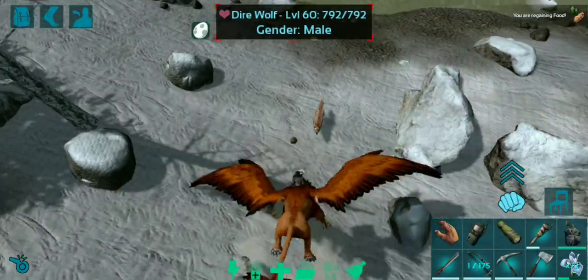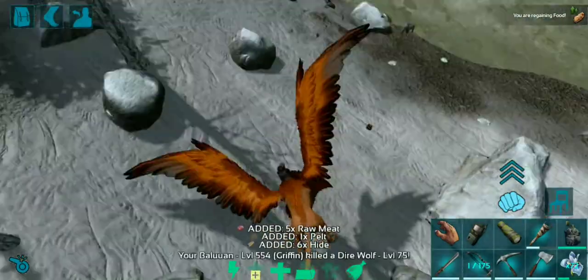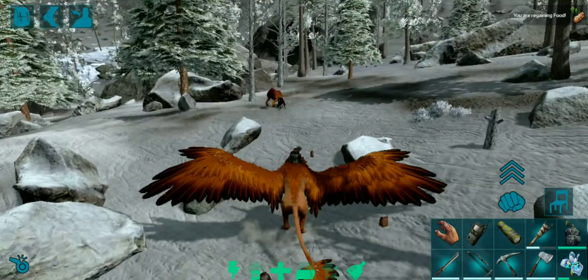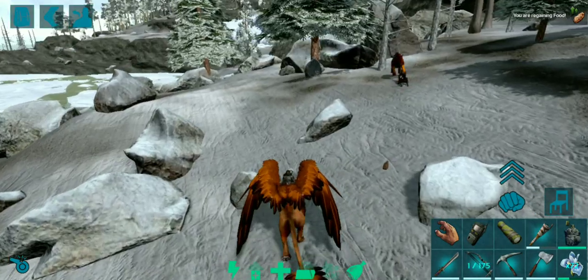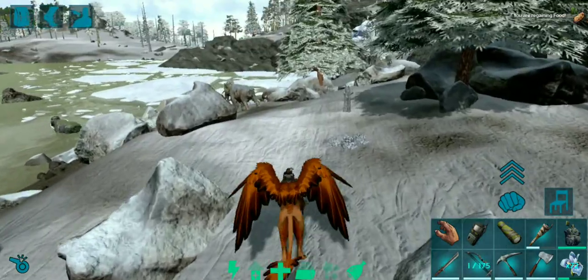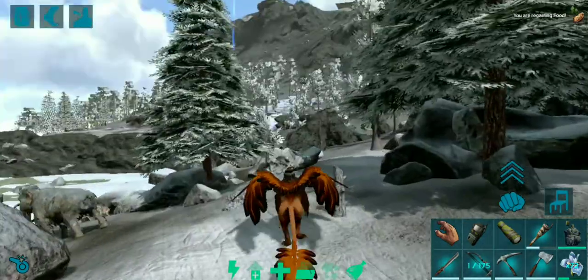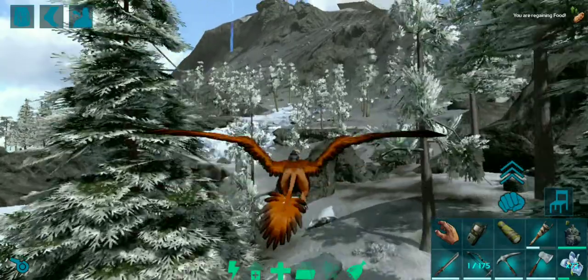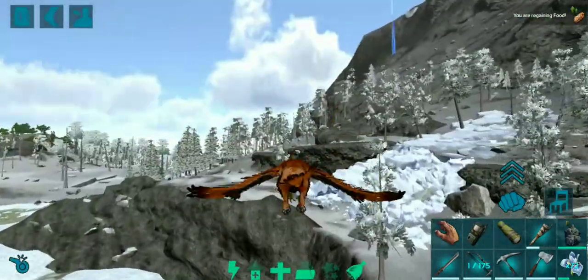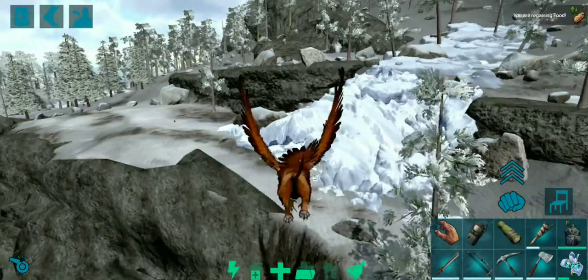All right, what is up guys, this is Dragon here, welcome back. Today we are going to be running the Artifact of the Strong - yeah, the Artifact of the Strong. We are running the strong cave, better known as the Yeti Kill, that's where all the yetis can be found - the only place where the yetis can be found, and possibly the hardest kill in the arc.